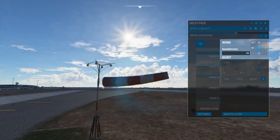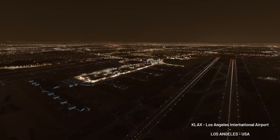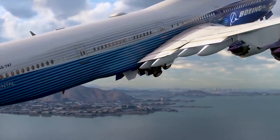Runway and taxi labels are also generated, as are windsock animations, in addition to the creation and placement of lights. Asobo didn't go into detail on exactly how these things are generated, and simply attributed it all to their algorithm.